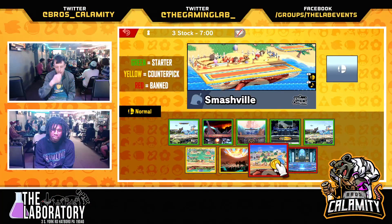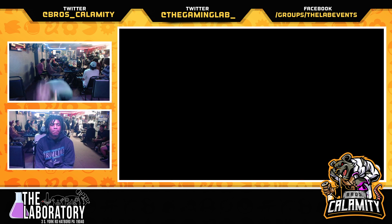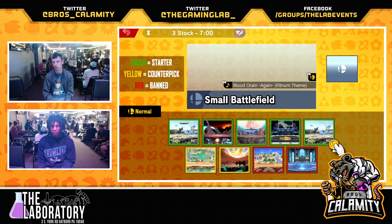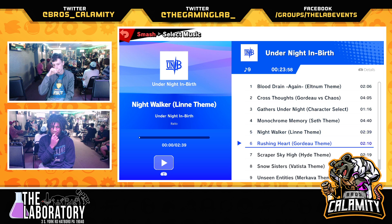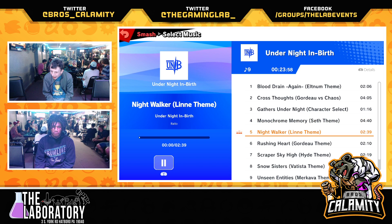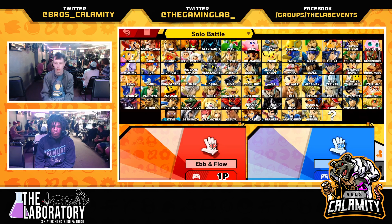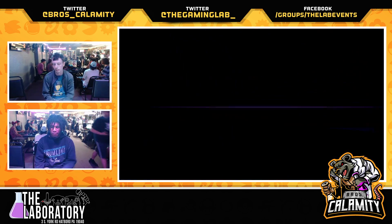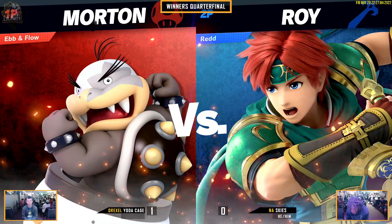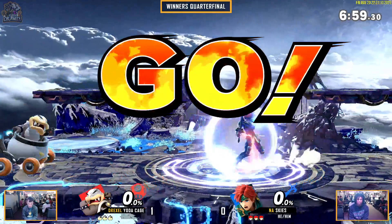I think the difference maker is the individual hits Roy needs to get in order to get the kill versus the individual hits Morton needs to get to get the kill. Morton has certain hitboxes — if you get jabbed at high-ish percents, you're going to die. If you get back aired, you're going to die. If you get grabbed and forward thrown, you're probably going to die, specifically if you're at the ledge. So a lot of these horizontal hitboxes you need to weave around and lead into your kills with stuff like back air. Or you can get a landing nair conversion into jab into back air or forward air — that is pretty much how you got to do it.